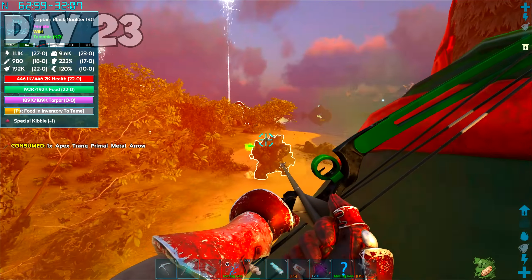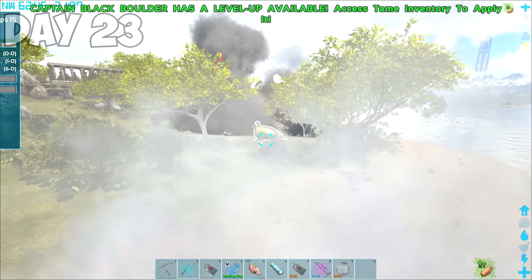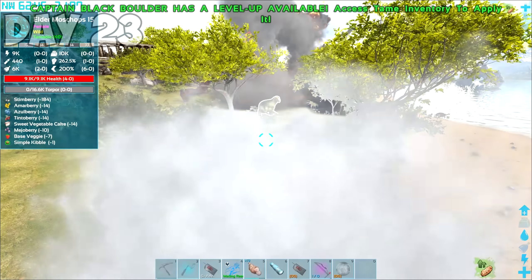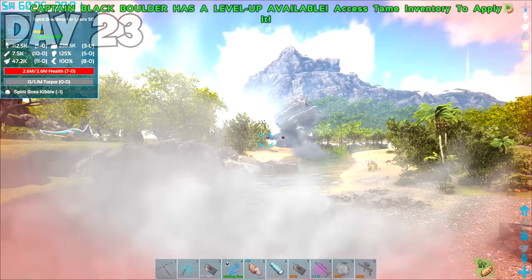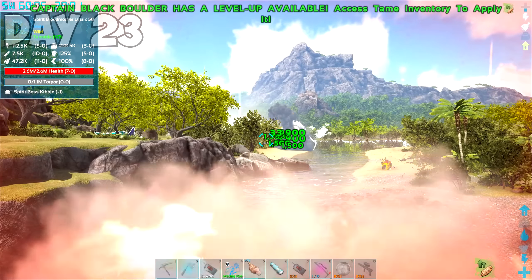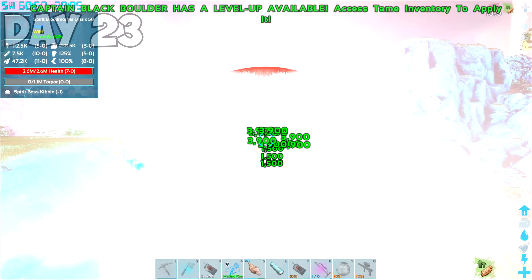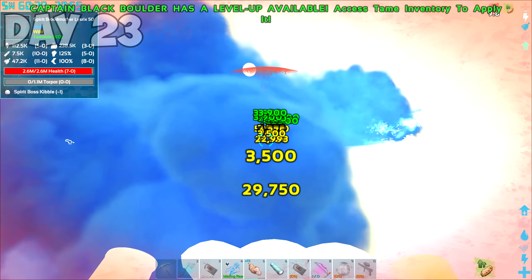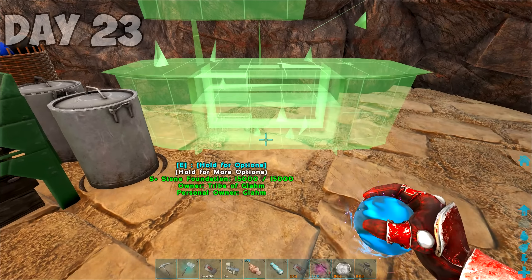The next day, I summoned a tameable Captain Blackboulder and tamed it up. It was time to test this bad boy out, and we commenced our bombardment on the landlubbers. We picked a fight with a spirit broodmother, and at the time I thought Captain Blackboulder was up to the challenge. I was very wrong, and she sent us straight to Davy Jones' locker.